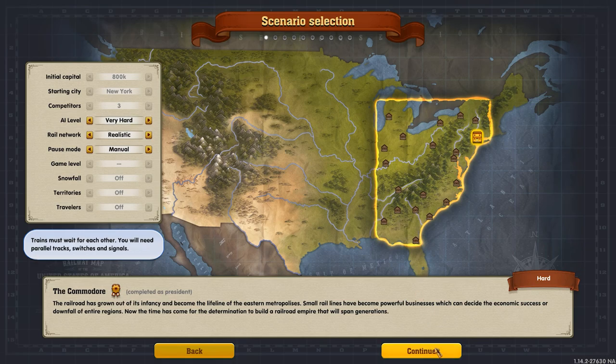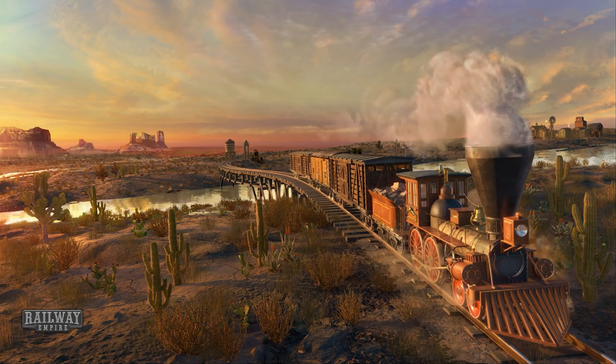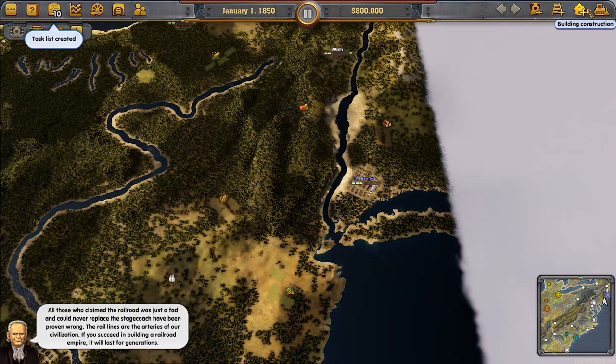Getting the golden tick is essential because if we don't do that, buying our competitors becomes irrelevant. We're going to go for the Engineer for this one, for the rapid expansion he provides thanks to cheaper locomotives, and also because the task we have to complete is transferring 1,000 passengers from New York to Buffalo without stopping within two years.